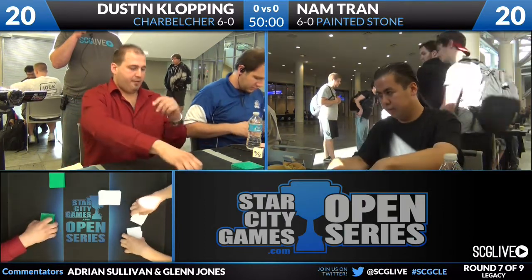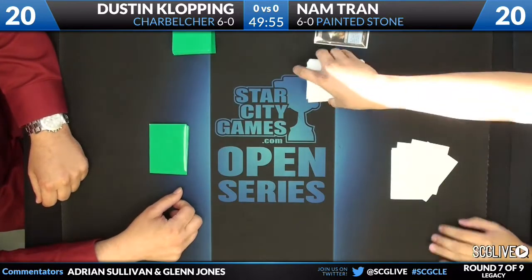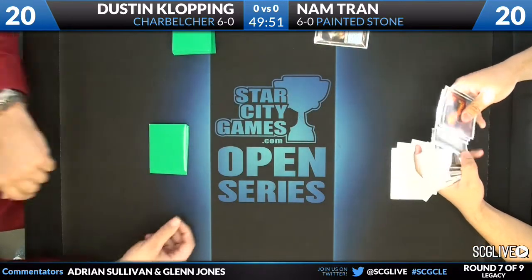This is the blue-red version. We saw the Imperial Recruiter version, the mono-red version. This one uses blue for all of the usual suspects — Brainstorm and Force of Will — but it also has the awesomeness of Transmute Artifact to be a pseudo-Tinker.